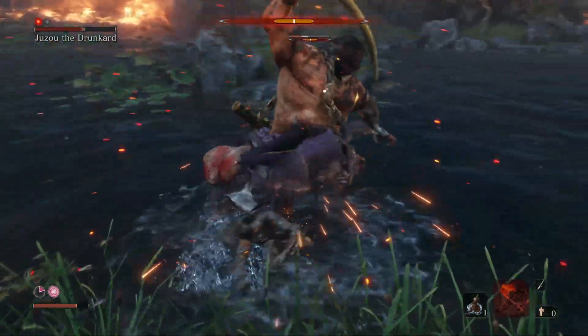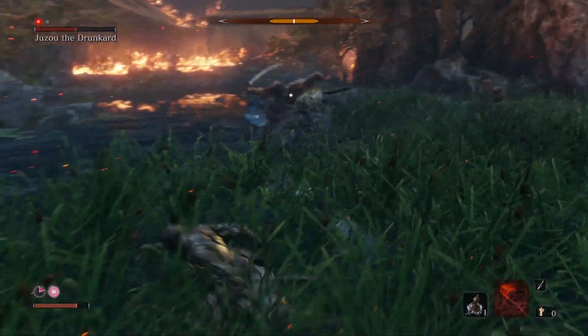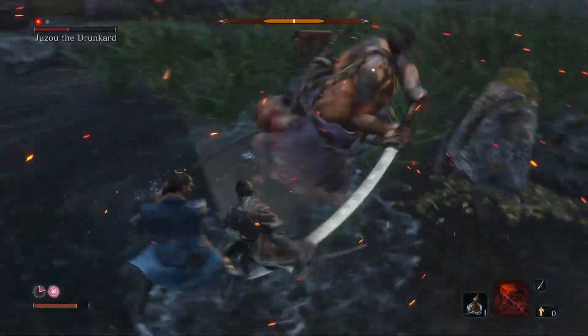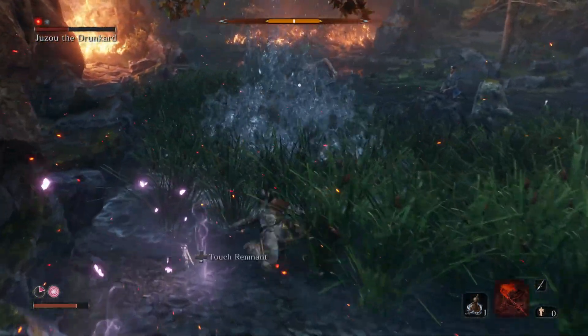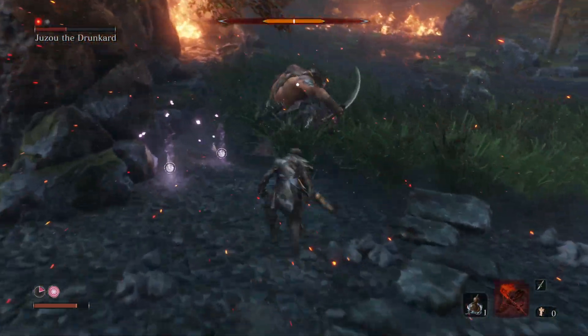Using the summon at around the midway mark — the summon usually won't survive, but on this attempt he did because I was bouncing between damaging the boss and letting him go after him as much as possible. As you can see there, you can parry some of the attacks away from the helper, which keeps him alive longer. But this fight is really about just trying to balance between the two of you.